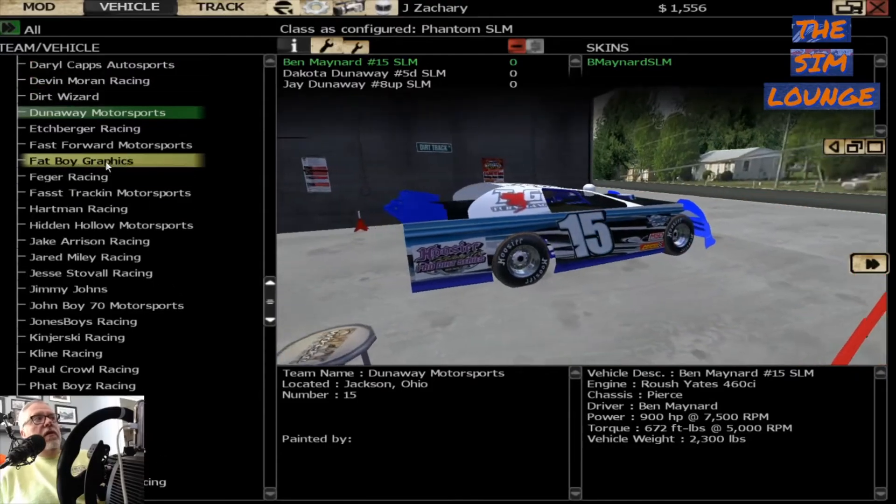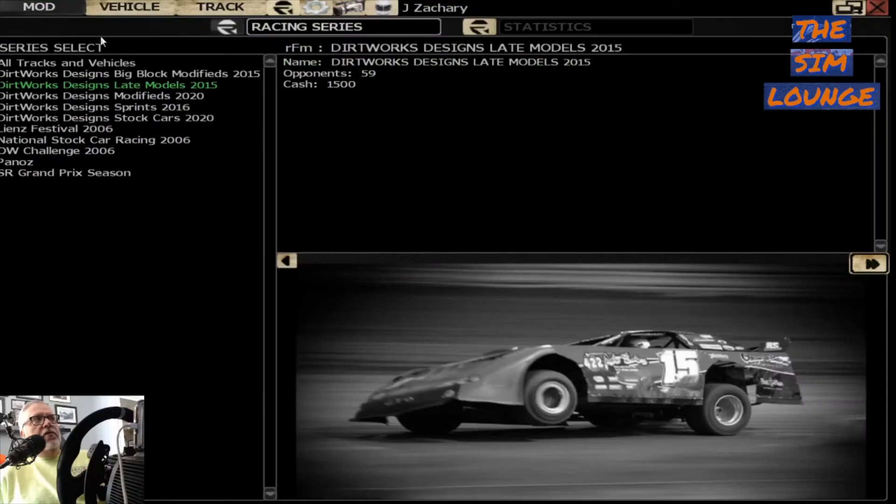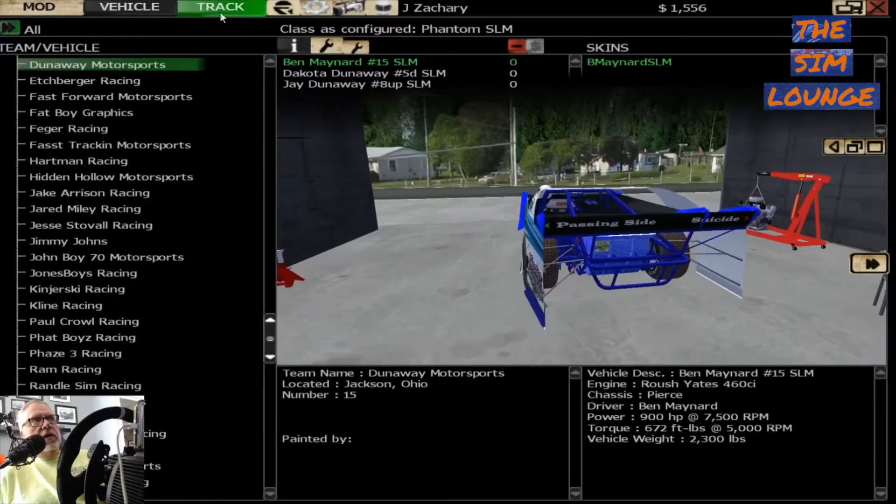With this mod, up in the left you've got your match: big blocks, late models, modified, sprint cars, stock cars. So late models — then you pick Vehicle. And here are your tracks.